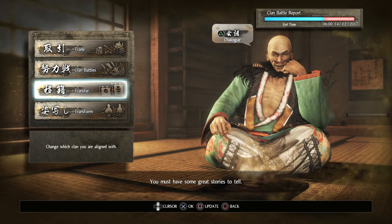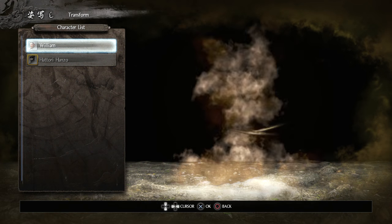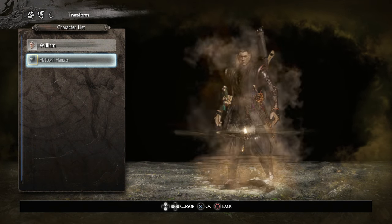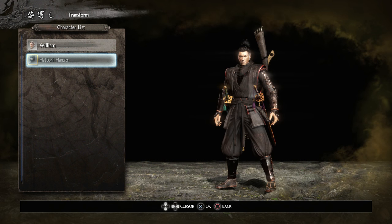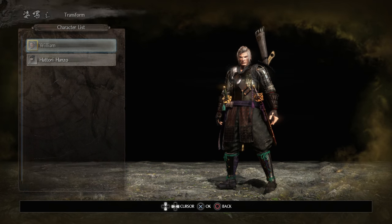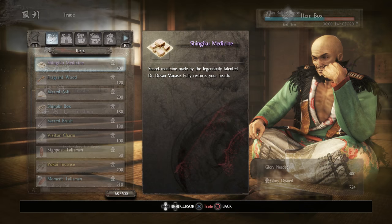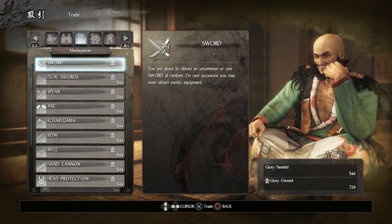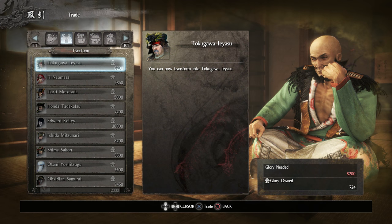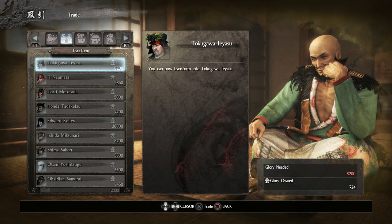You'll see it says 'transform.' I've already bought another character — I already played as Hattori Hanzo just now. You can trade and transform. Hattori Hanzo was here but I already bought him out.